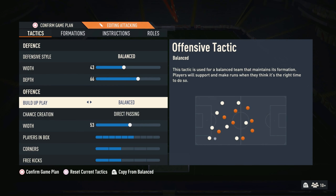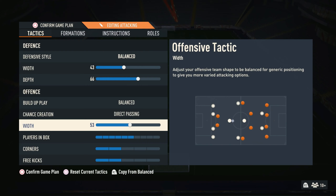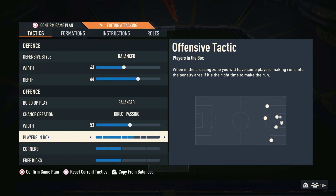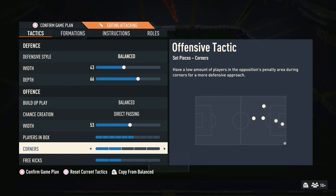Build up play: I've got balanced — obviously you want to just have balance, you don't want a specific build up play, you kind of just want to change it up with your attacks. Chance creation: direct passing. Like I said in my other Custom Tactics videos, this is pretty much going to be in every single formation you ever use in any FIFA, so make sure you have direct passing on. 53 width — you don't want to be too wide but you don't want to be too narrow, as this is a bit of an in-between formation. 6 players in box, so pretty much all of your attackers and a DM will go up. 2 corners and 2 freekicks, because you don't want to get hit on counter attacks — if you have too many people up, you'll be prone to counter attack.